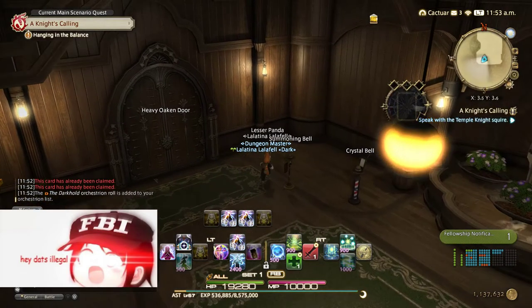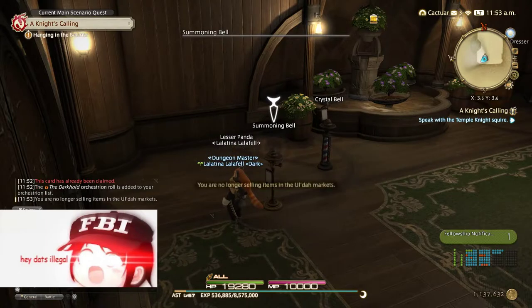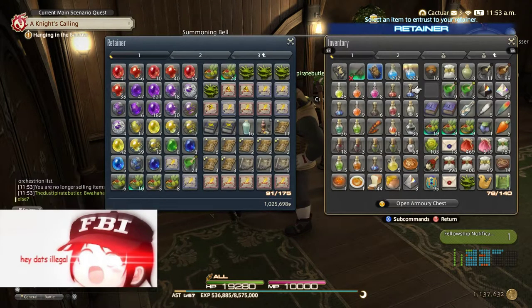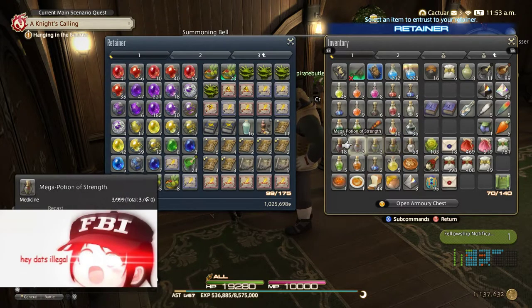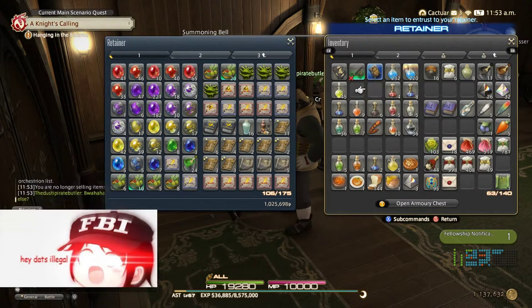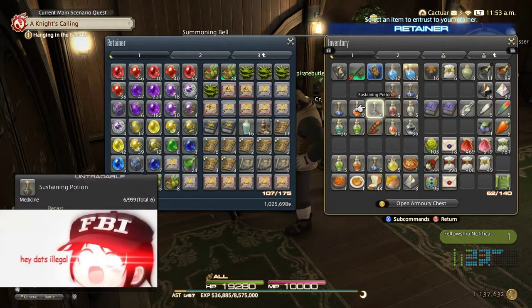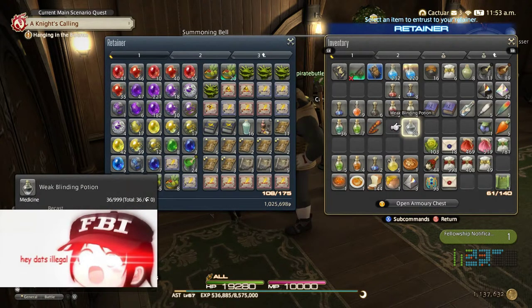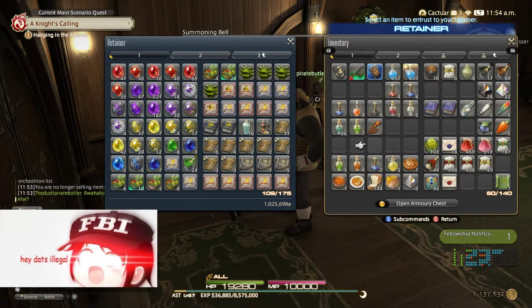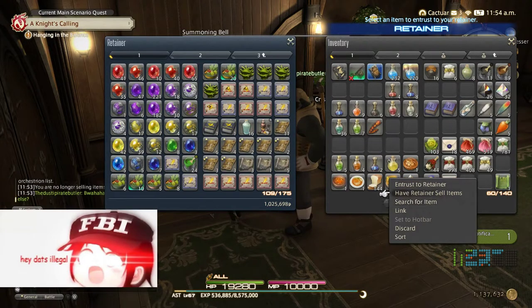There's still some stuff I don't need — I can deposit more things into my retainer. Ethers aren't that good anymore; normal ethers used to be good for Black Mage but that's different now, so you don't need those. I don't do squadron much anymore so I can get rid of that. The blinding potion I was keeping for a levee quest, but that honey I can just sell.